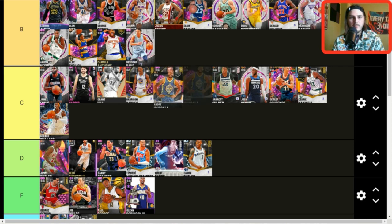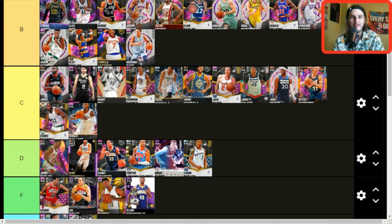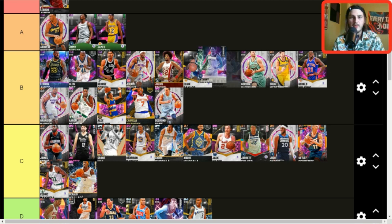Andre Iguodala — both Iguodalas go right there in C tier. I actually prefer the diamond Iguodala — he's a slightly better shooter, whereas the opal is a little more athletic and lowers your overall a bit more. I'll put the diamond ahead of the opal since it's significantly cheaper. Anthony Edwards — right next to Elgin Baylor in B tier. Baylor has a better jump shot so I'll use him over Edwards, but B tier Anthony Edwards is solid.